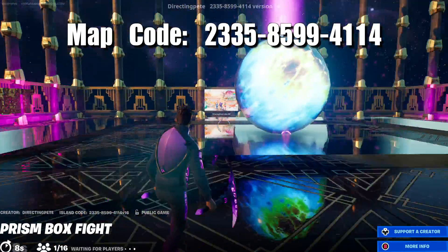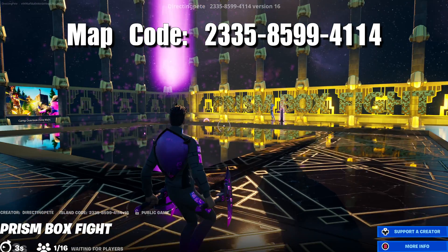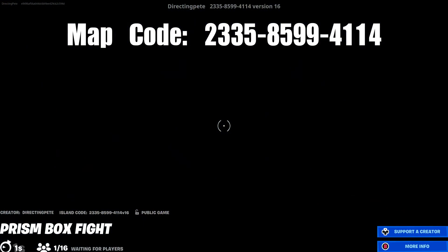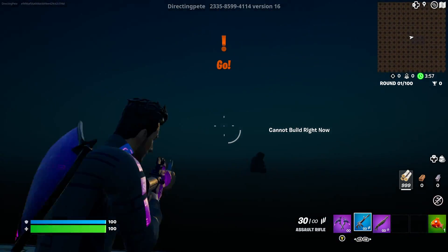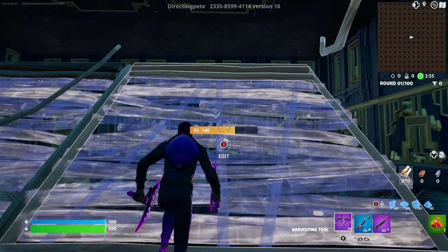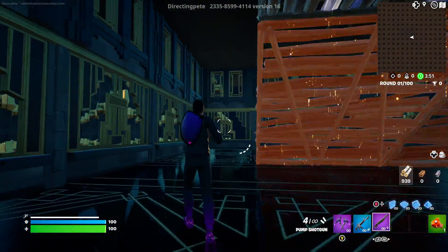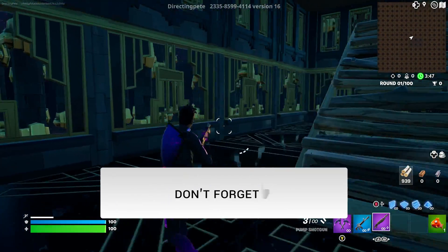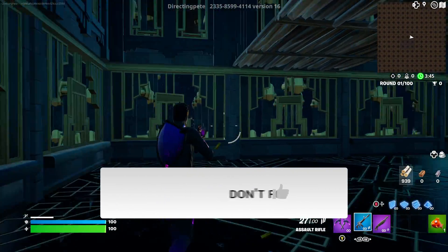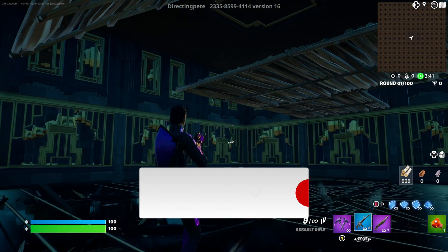If this tutorial feels a little complicated for you, go ahead and check out in the description below Fortnite Creative for Beginners. It's a great place to start before diving into this tutorial. We have a pre-game lobby going right into the main game, a countdown with both sides ready to go. I'm going to show you how to create two teams and get everything set up. If you have just a moment to hit that like button and maybe even subscribe, that would mean a lot.